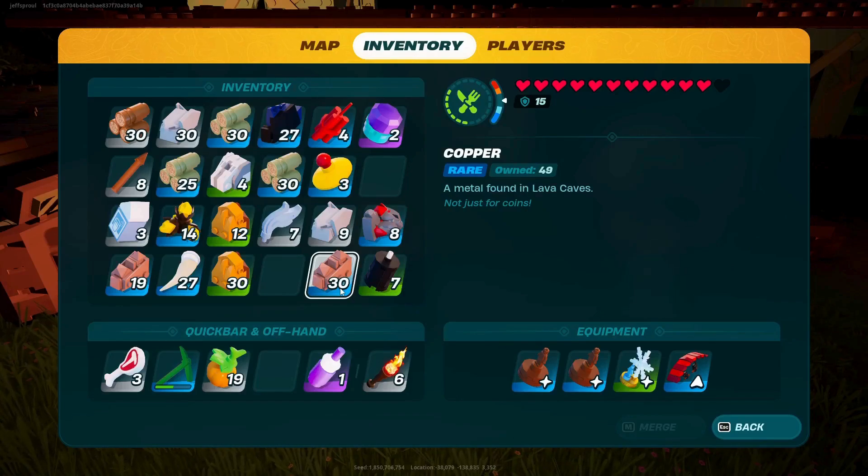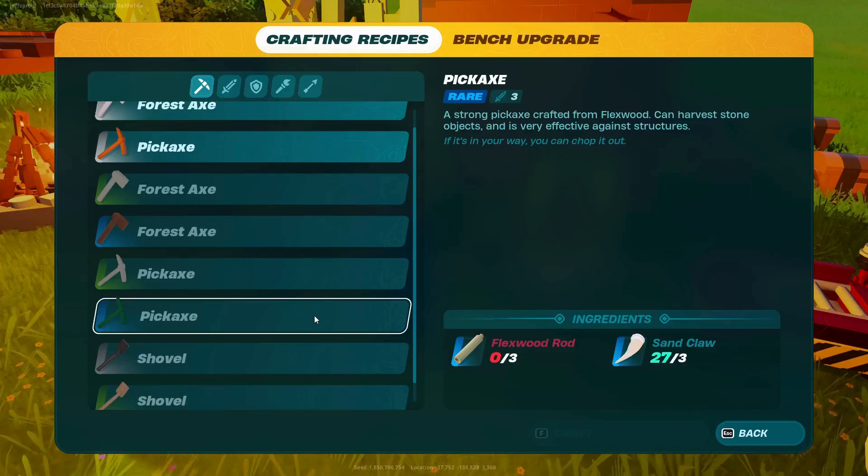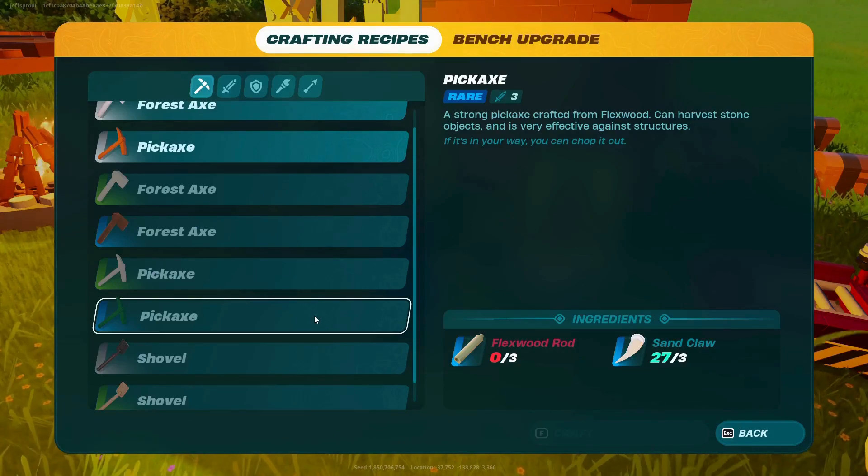This video will show you what you need to do to find copper in LEGO Fortnite. We're going to need a rare pickaxe. In order to have that, you'll need to upgrade your crafting bench to the blue rare tier.